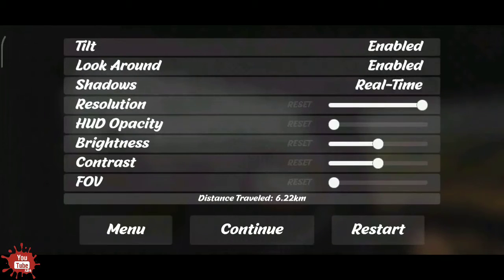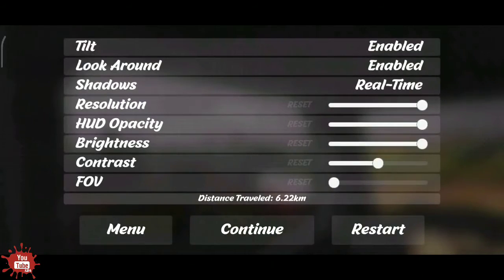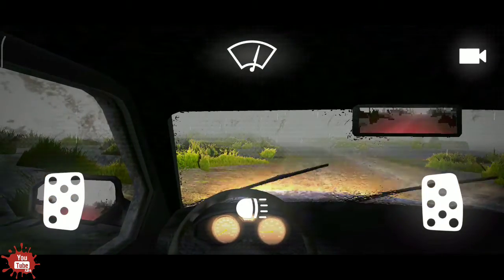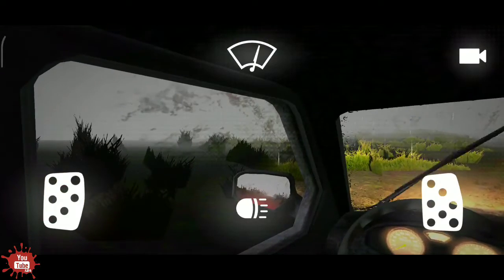Now we have the shadows — this is in real time. Resolution is on the right. You have the same simple capacity. If you have the brightness, you know the size, and you can see the brightness at a certain time.